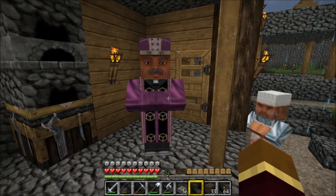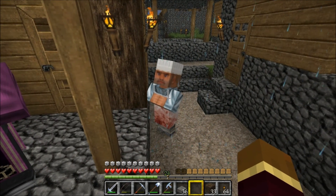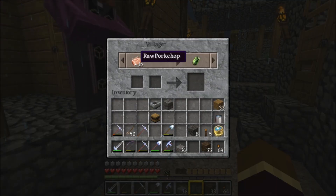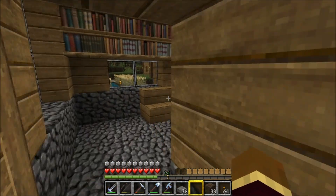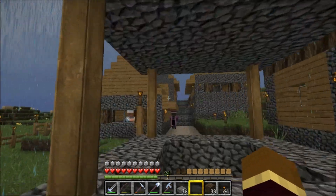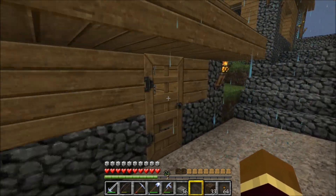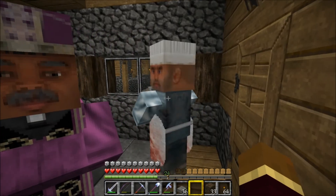Alright everyone, it's raining but I wanted to come out here and check out our trades. Giving them an emerald to get some redstone. This priest guy — this butcher — give him fifteen raw pork chops to get an emerald. I have not done anything in this village; I have not expanded it, not added doors, nothing. We'll get to there.